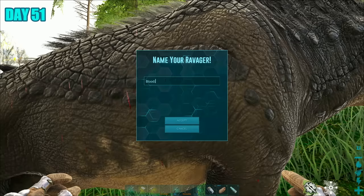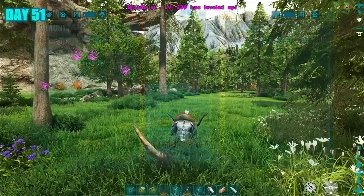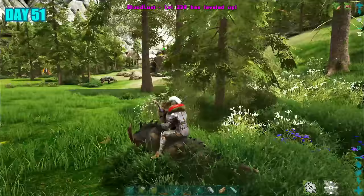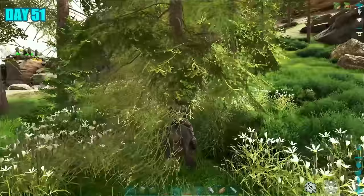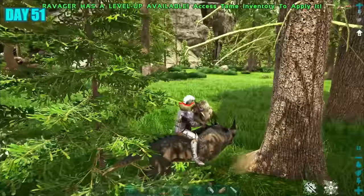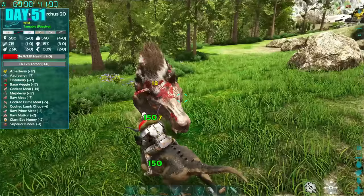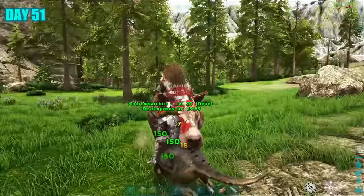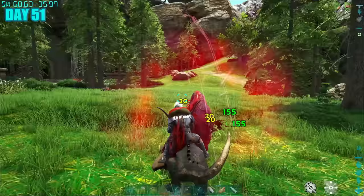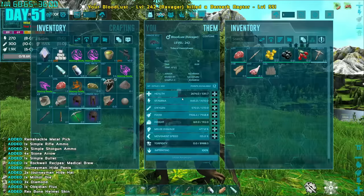Day 51, my Ravager was ready — I named it Bloodlust, which seemed like the perfect fit. I also had a really cool ascended Berserker saddle for it with some really cool stats. So I continued leveling up my Ravager — took on some trees, some nearby dinos, and also a Berserker raptor that gave us a whole bunch of juicy levels.